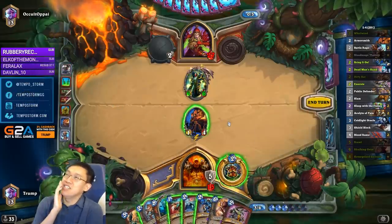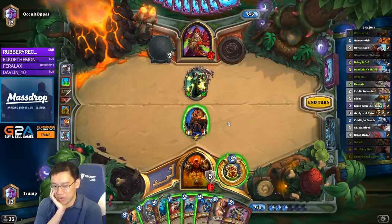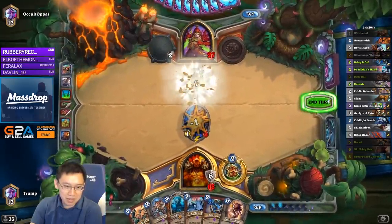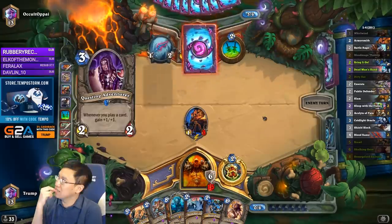Sanity check: is it important to save whirlwind effects against Rogue? I think the answer is no. I also have Skulking Geist in my hand, and I'll probably look to play it next turn. It's pretty good against Hallucination.